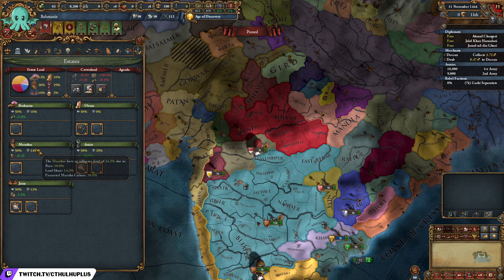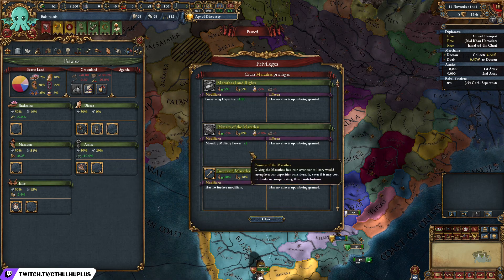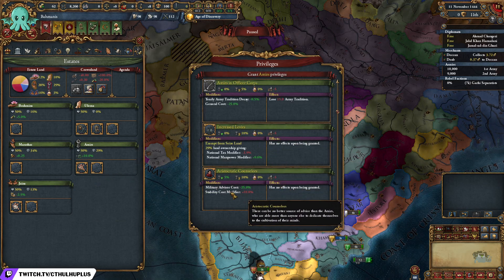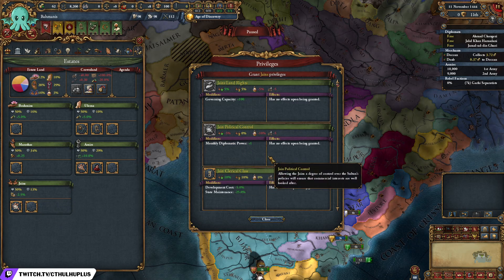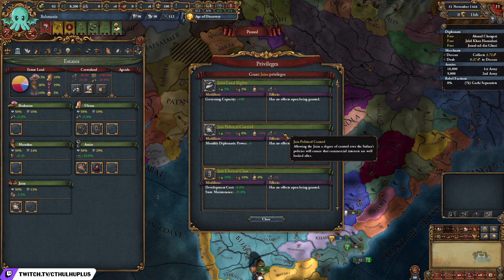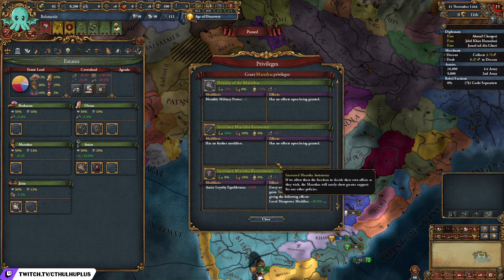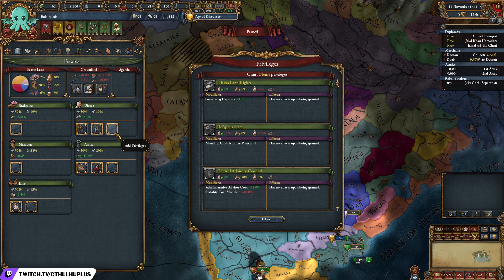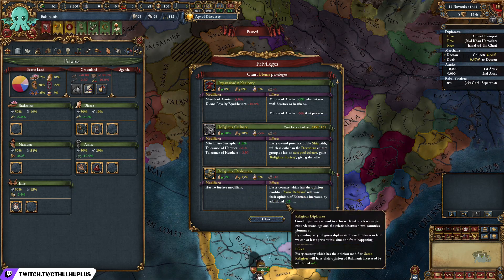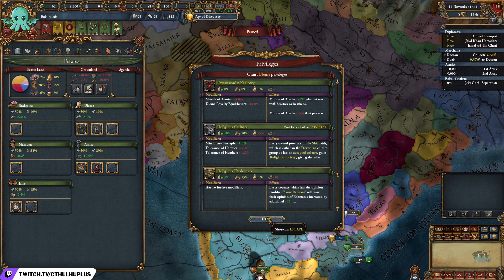Other estates that are good to take include lower cost for advisors. And if you're having trouble finding allies, another good one is religious diplomats, which gives you plus 25 relations with other nations of your religion — so that can help you make alliances early game.